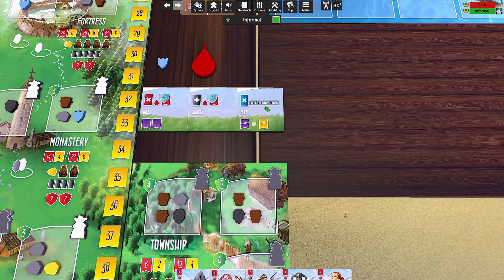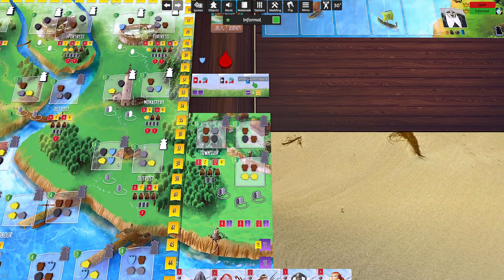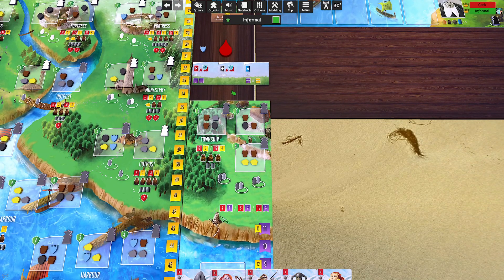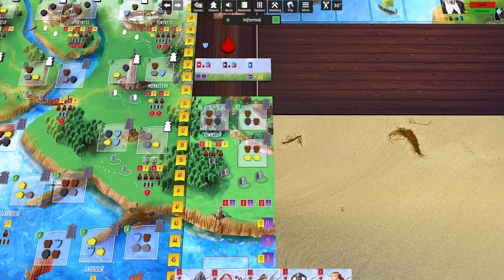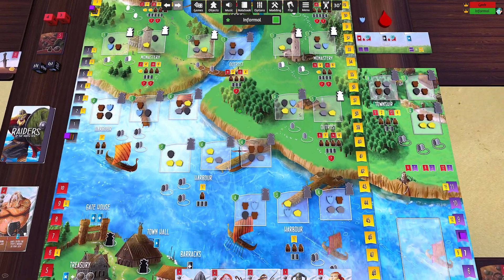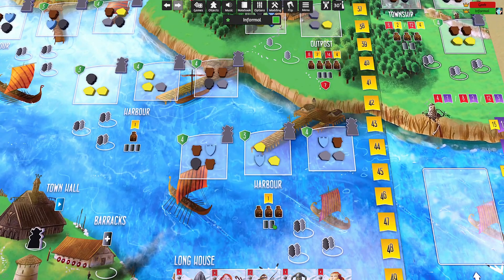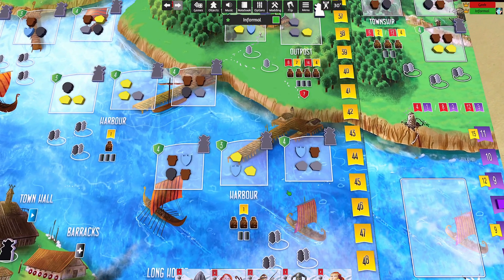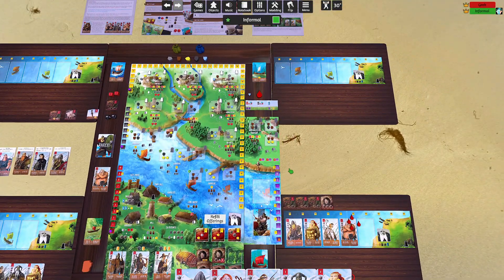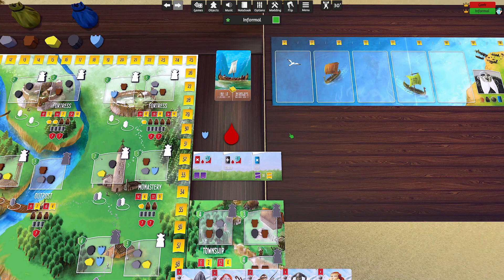Fleeing a Jarl has no wound penalty — you just discard a card from your hand and then choose to lose either a victory point or a fame point. Sometimes taking a harbor with a Jarl isn't too bad: you get a gray worker, two gold, deal with the Jarl, and if you don't want to engage just flee, lose a victory point, and be done with it.